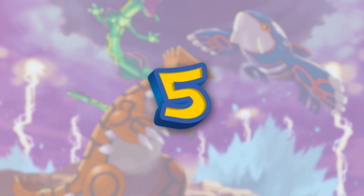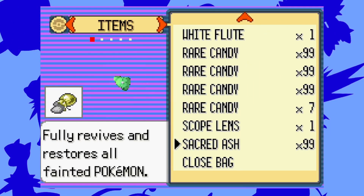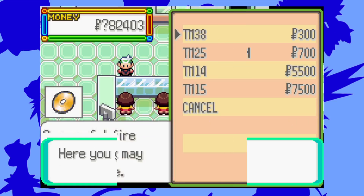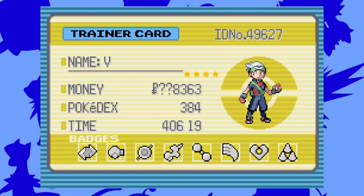Number 5: Infinite Money. While you could use other cheat codes to give yourself items, why not buy them? With this infinite money cheat, you can buy all the Pokeballs and potions you want. This cheat code is also super useful for getting overpowered TMs and super cool secret base items. Strangely, the money appears as a question mark on your trainer card, which is very interesting.